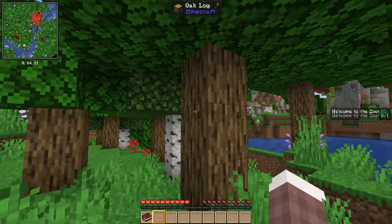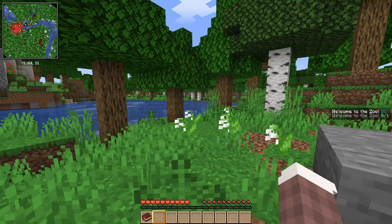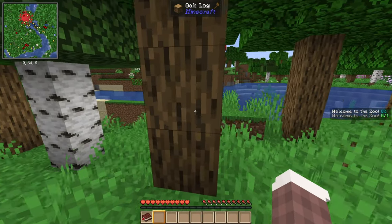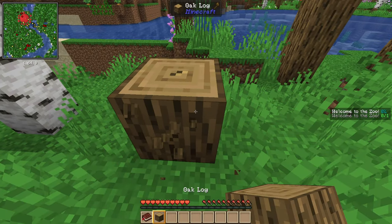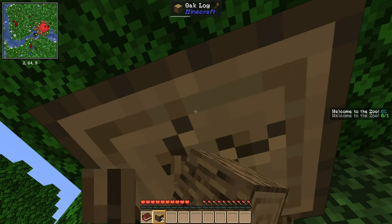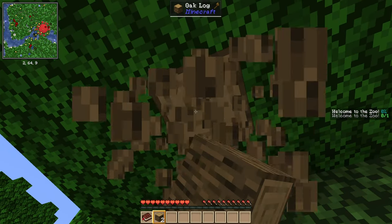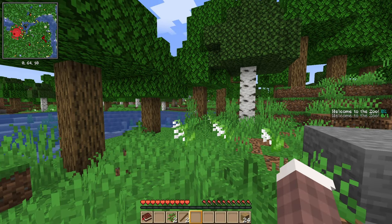I'm curious what that big circle is in the map in the corner. I usually don't play with maps on, which I feel like I should get into the habit of doing. Is it the mushroom over there? It looks like a whole mushroom village of sorts. There are so many things on the map.